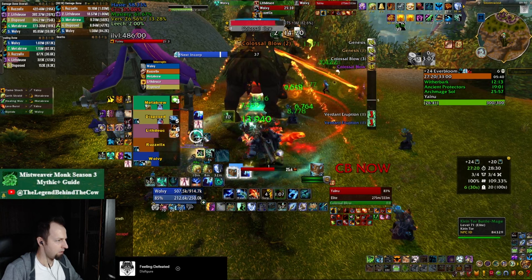When it comes to the add phase, this is where you have to heal. I would recommend getting, as a shaman, the weak aura that tells you when to drop Cloudburst before important boss mechanics. For this specific boss, it gives you a notice to drop it so it bursts just after the colossal blow that lands after the add spawns, which is very important as you're going to see.